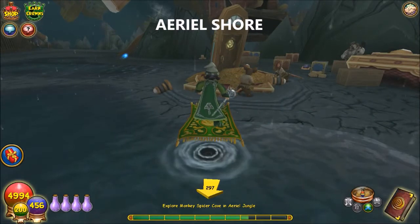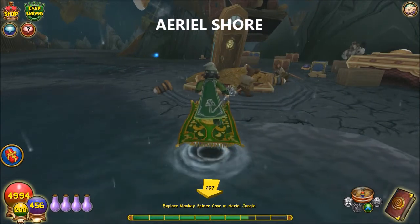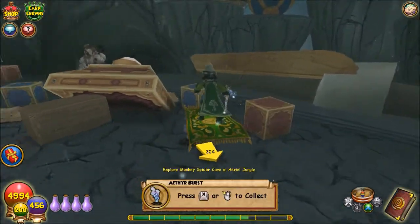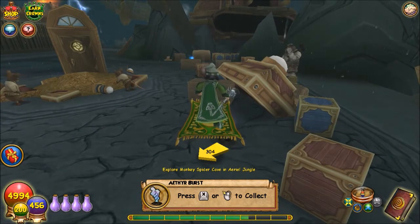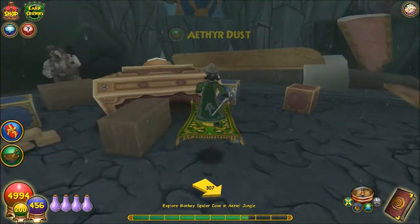In Aerial Shore, there are 6 possible locations that I know of, but usually only one spawn per realm. So the first one is actually right here underneath this — it's a box of some sort, a box lid? So next to the world door underneath this box.